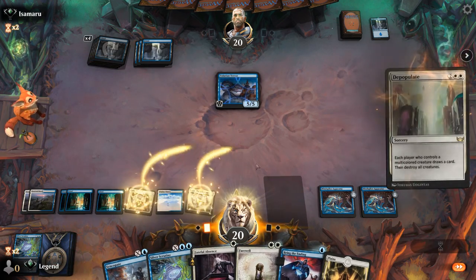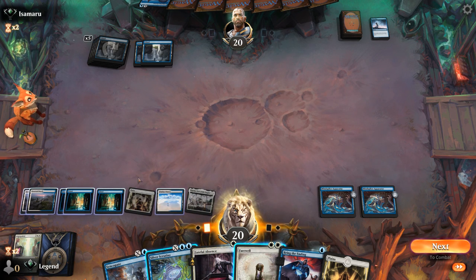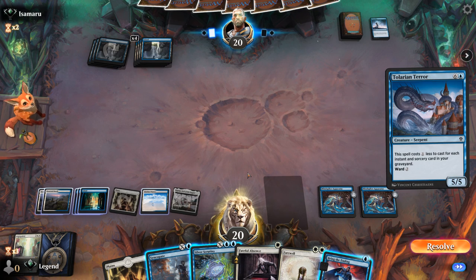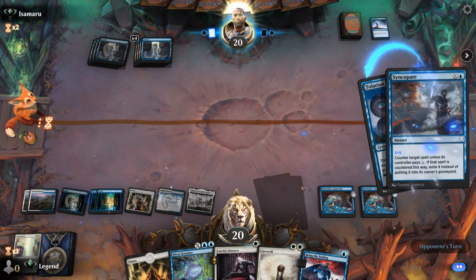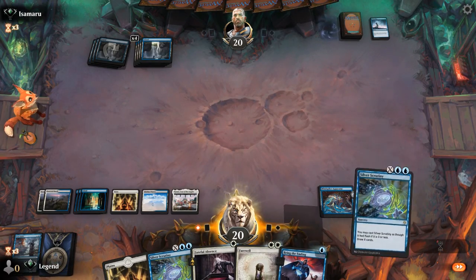Let's untap, maybe Depopulate in my turn. Bounce hero and terror — that's fine. We could draw a ton of cards here with Silver Scrutiny while still leaving Syncopate available, but I'll take it slow and try to get some answers out of hand first. I can try to Syncopate the Larian Terror. Unless they pay five — just want to trade some resources. Another Scrutiny is good to have.